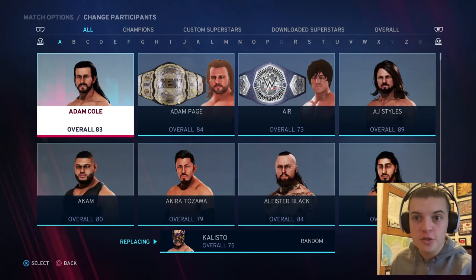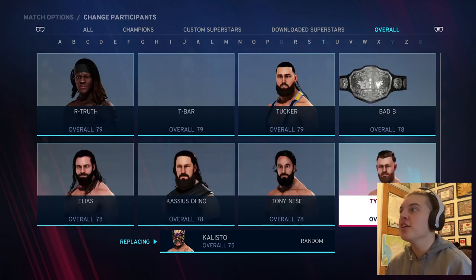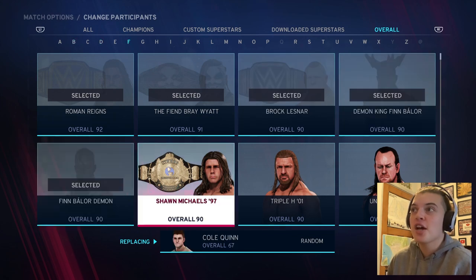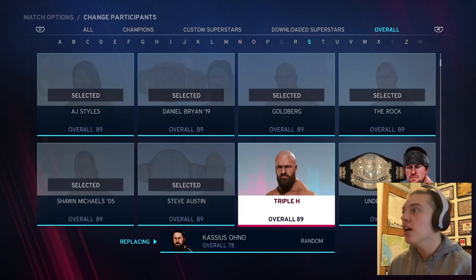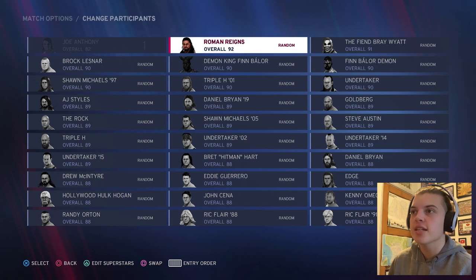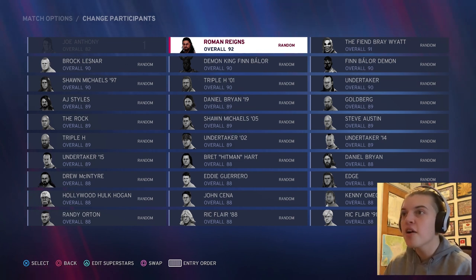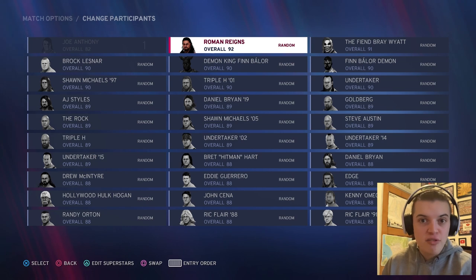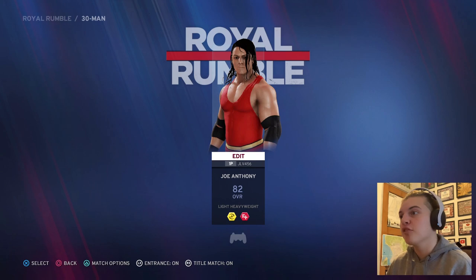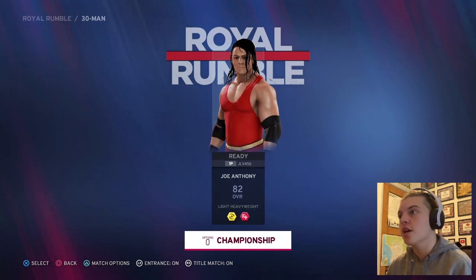So as if the game wasn't challenging enough with this Royal Rumble having the possibility of crashing around every corner, now I am adding the top overall wrestlers from the very top — which is Roman Reigns — and working all the way down. We've got anywhere between Roman Reigns, Demon King Finn Balor, custom Kenny Omega, Ric Flair — basically the highest overall rated wrestlers in my copy of WWE 2K20.